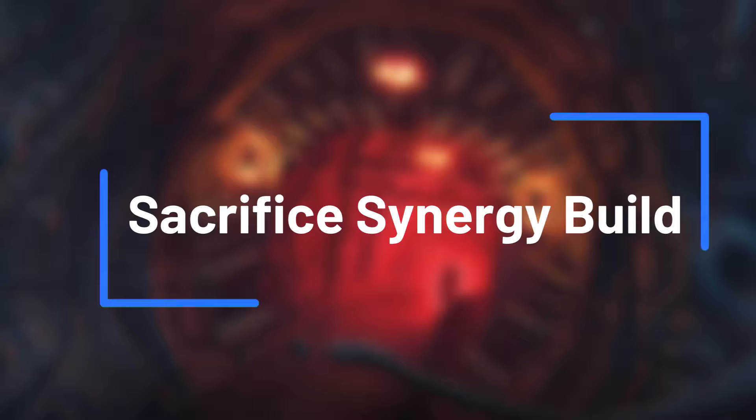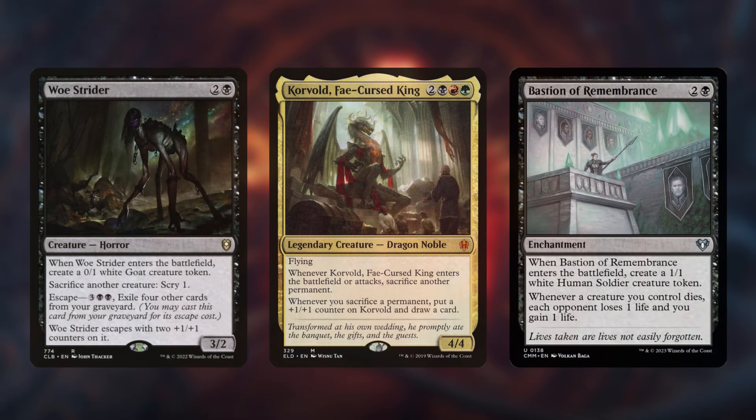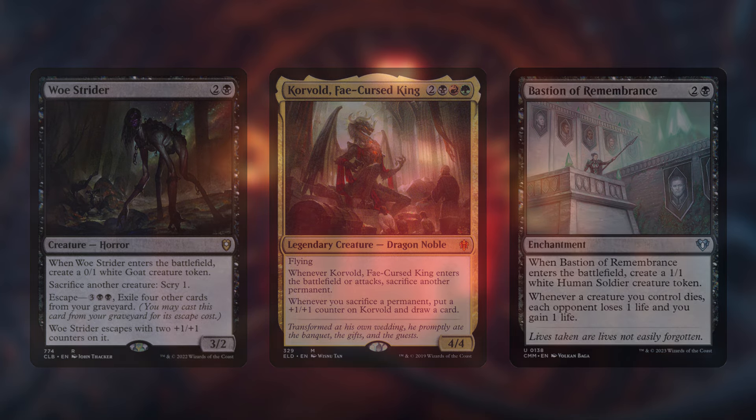Our first build idea focuses on sacrifice synergy. The Jolly Balloon Man creates tokens that are perfect for sacrifice outlets. Combine it with cards like Woe Strider and Korvald, Fae-Cursed King, to turn your tokens into card draw and power boosts. With Bastion of Remembrance on the battlefield, each sacrifice will chip away at your opponent's life total. Keep the pressure on and let the Balloon Man fill the skies with doomed balloons.